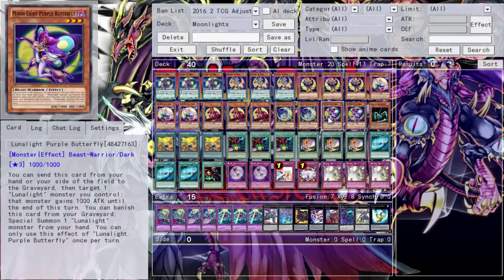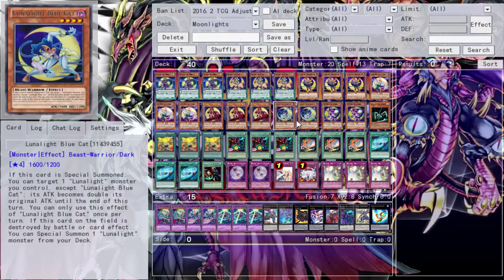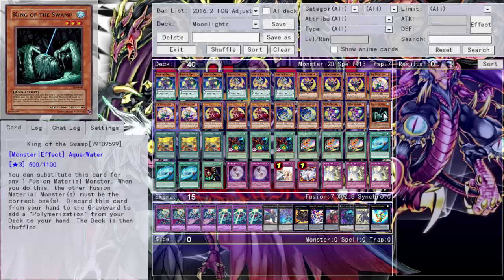Butterfly has some synergy with Cat. You can send Butterfly from your hand to the graveyard to target a Lunar Light monster in your deck - that's nice but doesn't help my plays much; I'm just taking a -1 for a 1000 attack increase. The second effect lets you banish Butterfly from your graveyard to special summon a Lunar Light monster from your hand - so summon Cat, get your double attack. Then one Kingdom Swap.